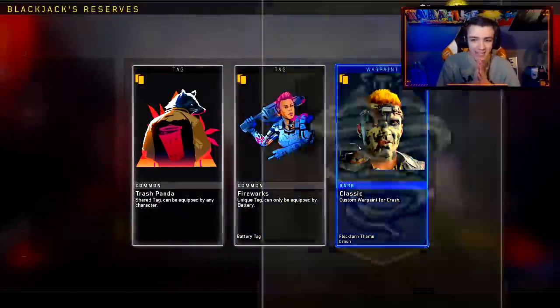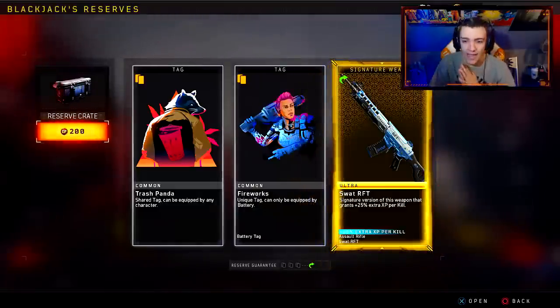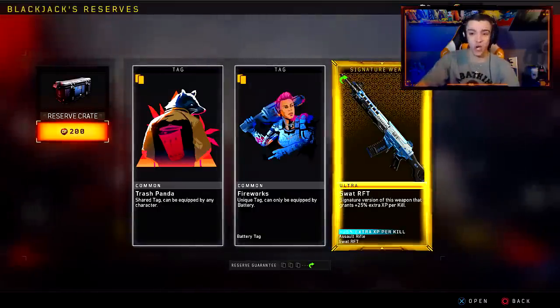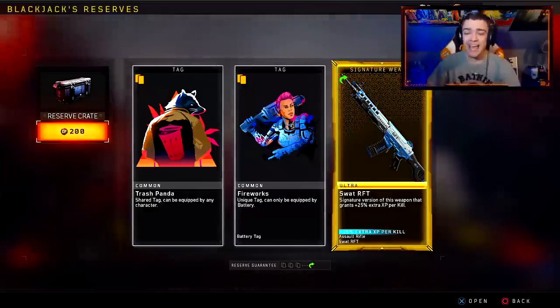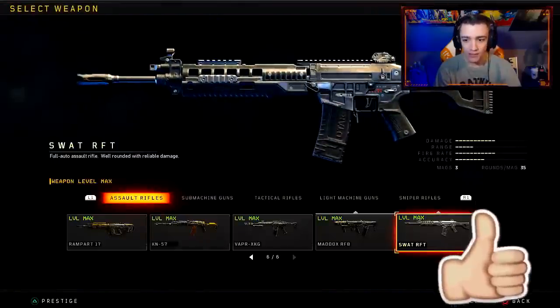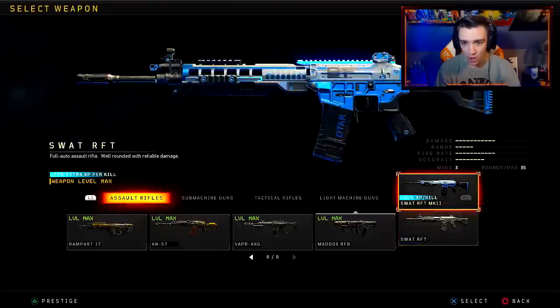What are the things that I need? I definitely need the Outlaw variant. The SWAT RFT MK2 variant — this is really, really dope too. I have the signature weapon, the Mark 2 version of the Daemon, the Mark 2 version of the Cat 45, and now I have the Mark 2 version of the SWAT. This is what the base SWAT looks like, and then the Mark 2 — oh yeah, this is definitely a glow up right here. Holy Lord.